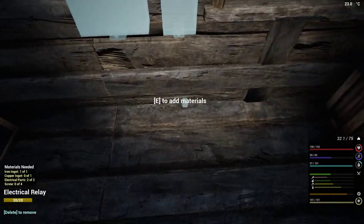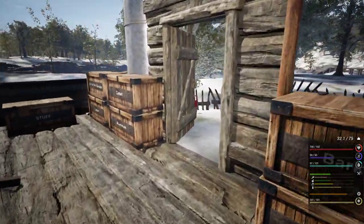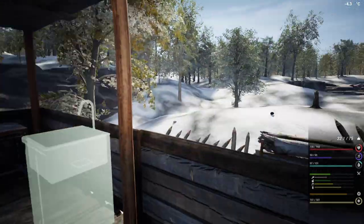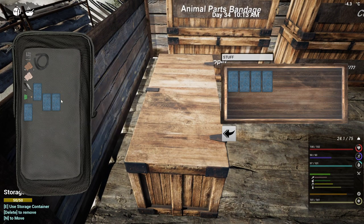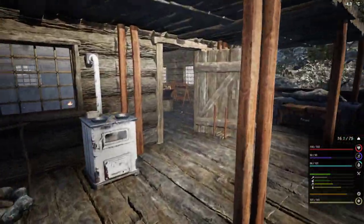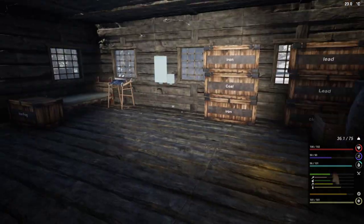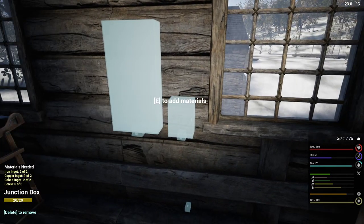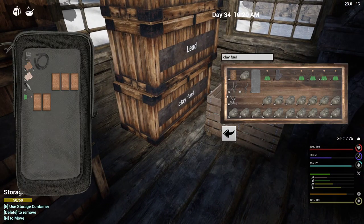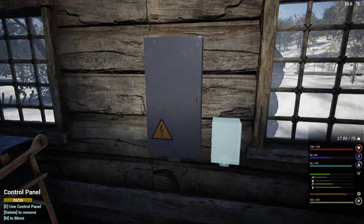Oh, that one needs electrical parts instead — okay, that ain't gonna fit in there. Does this thing need cobalt? Negative. All right, there is some stuff — we've got to build a whole building out there with shelves and forges and all kinds of goodly things. Still need the screws. This guy just needs screws — screws are right there, 43 of them.